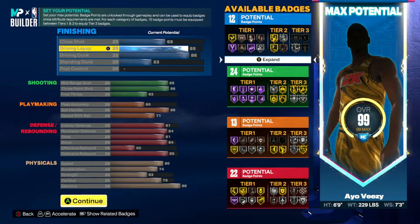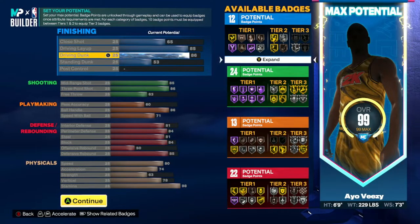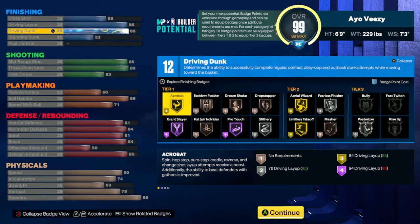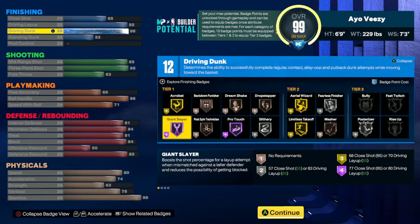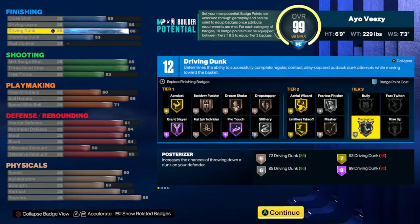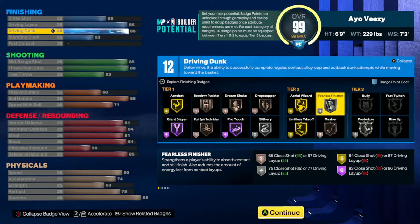I get an 85 driving layup and an 86 driving dunk. Slithery is not unlocked right now, but I have an 85. When I hit 99 overall and get those extra attribute points, I will unlock it on gold because I need an 89 to hit the threshold. So I get pro touch, slithery, limitless takeoff, and posterizer. I can't get bullying and things like that, but I get fearless — we're just looking really, really good right now.